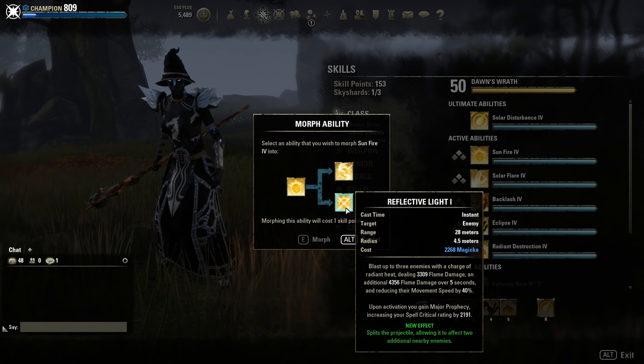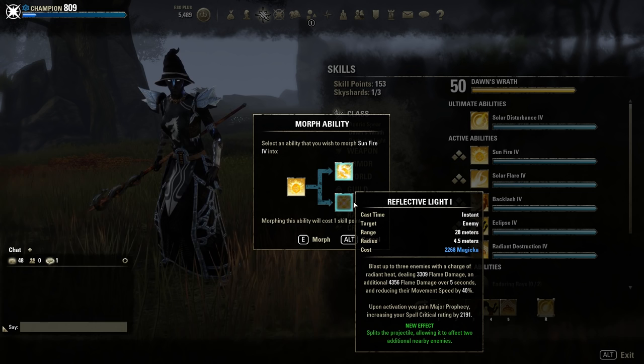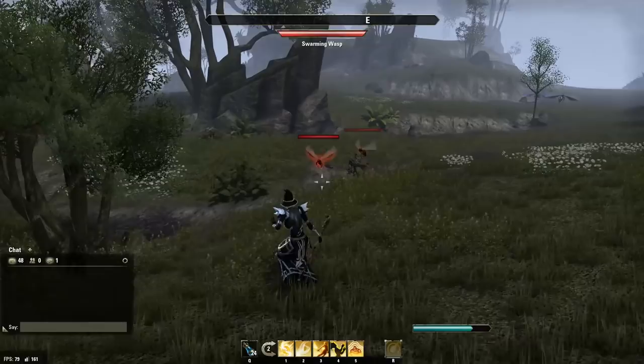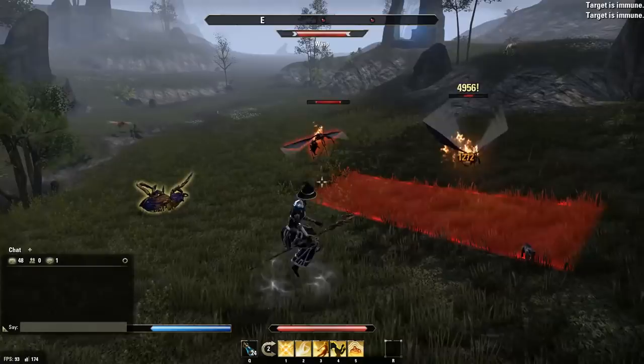Then we have Sun Fire, with two morphs: Vampire's Bane and Reflective Light. Vampire's Bane lasts longer and is more damage on one single enemy. Reflective Light has three small light balls — it deals more damage spread across several enemies but lasts shorter. Reflective Light needs a little bit of practice because it can be hard to hit all three balls on the enemy; sometimes it has targeting issues.